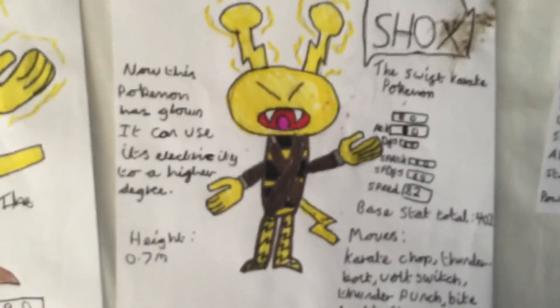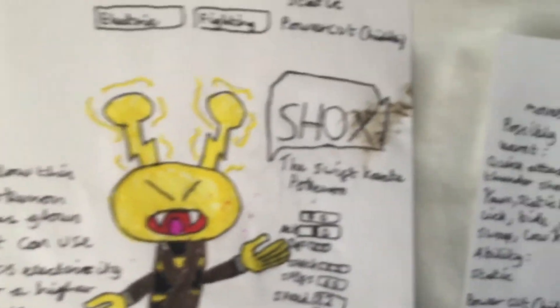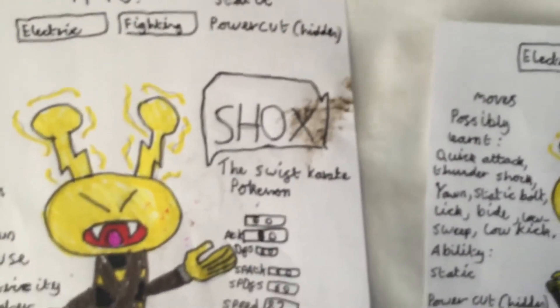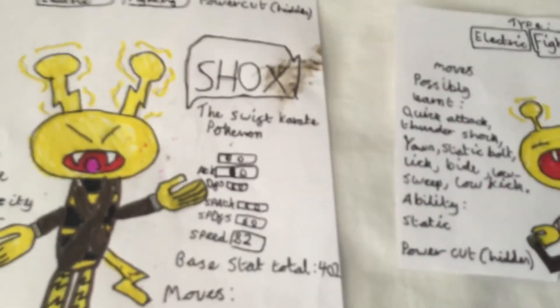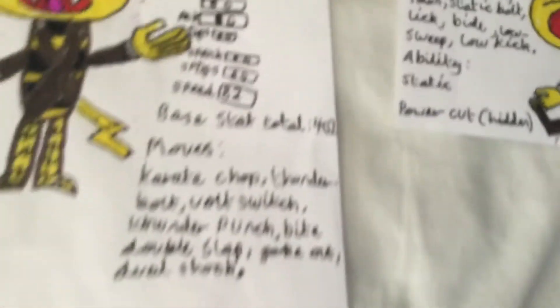The second one is called Shocks. I think this is the least well-designed one. As you can see, these are kind of rip-offs of Electabuzz — like Elekid, Electabuzz, and then the last one looks a bit like Electabuzz too. It's called Shocks, and the reason there's a bit of mud on it is because my dog tried to nick it. It's the Swift Karate Pokemon — I couldn't think of anything better.